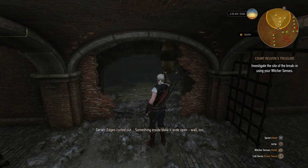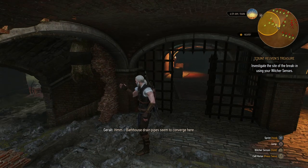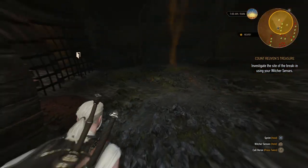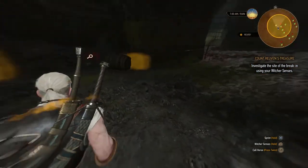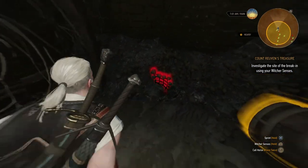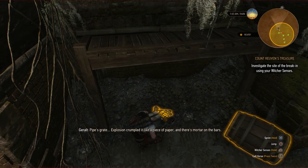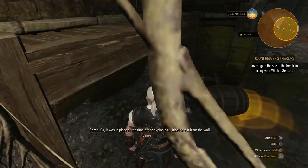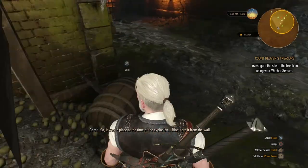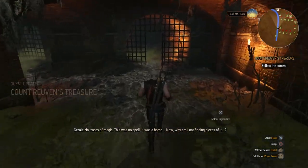Something inside blew the wall wide open. Bathhouse drainpipes seem to converge here. So we can go inside the sewers, which is where they came from, and do a bit of investigating. There's a gate here - the explosion crumpled it like a piece of paper, and there's mortar on the bars, so it was in place at the time of the explosion. Blast tore it from the wall. No traces of magic - this was no spell. It was a bomb. Now why am I not finding pieces of it?